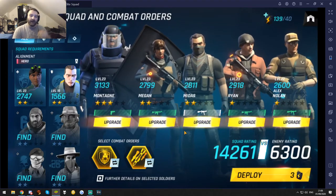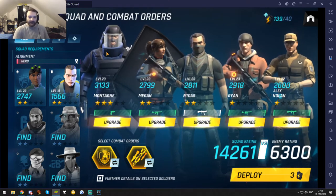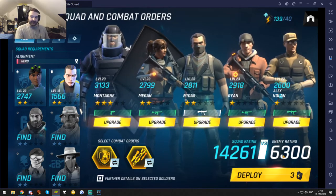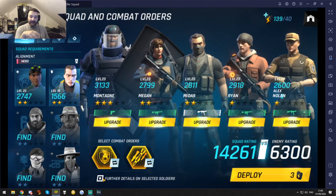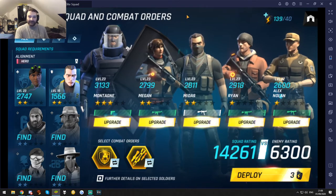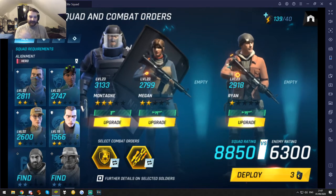So we'll click on Deploy and now we are at the deploy screen. As you can see I do have Montagne from Rainbow Six Siege — he's your basic stock tank that you get for every account. If he's not your thing, you're going to have to play the game to unlock different kinds of tanks. And like I said, this is your squad rating and this is the enemy rating — if your rating is lower than the enemy's, nine times out of ten you're going to die a horrible painful death. You can mix and match to get squad bonuses.